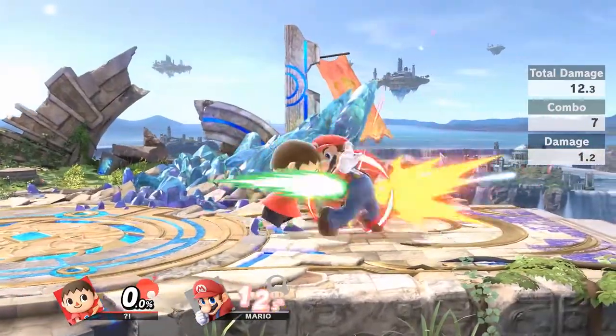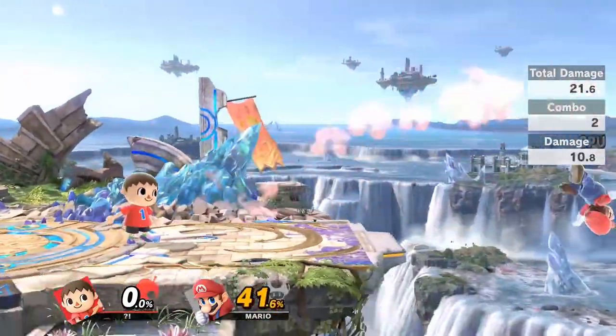Landing with Nair will combo into Jab, Forward Tilt, and Down Tilt.